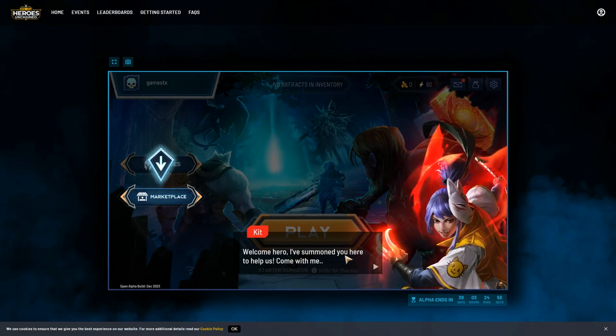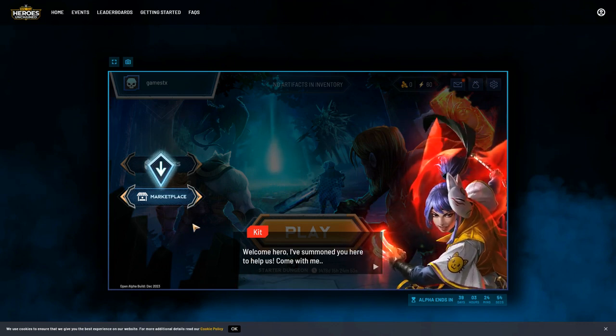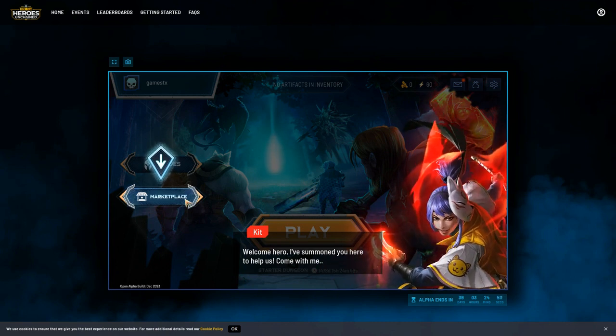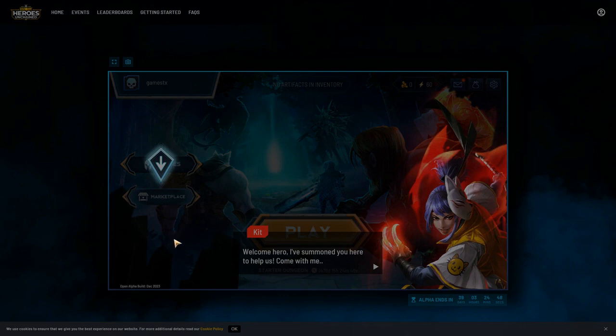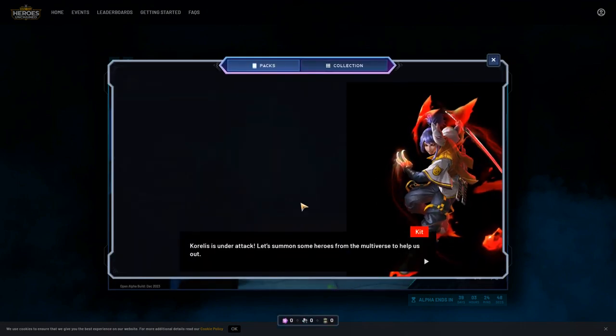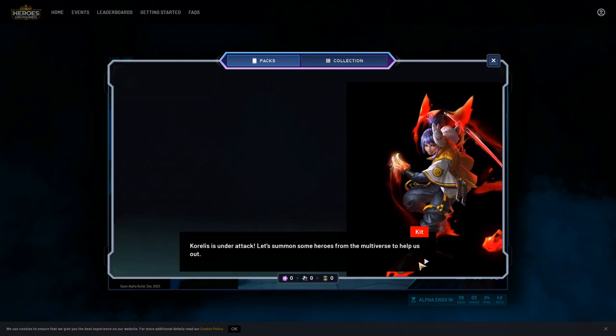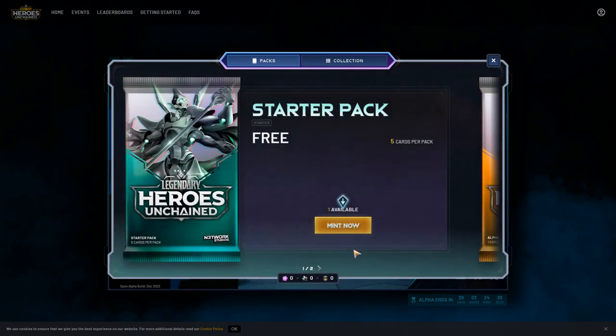The tutorial is telling me to go to the marketplace. I'm going to need to summon some heroes from the multiverse - that goes without saying - so I'm going to mint a starter pack.